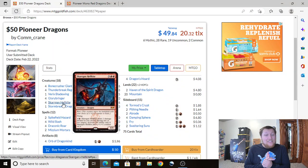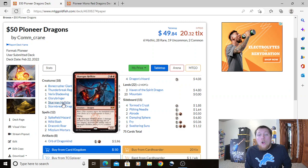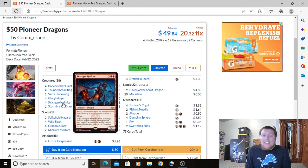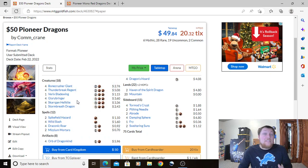Now, Skargon Hellkite — a very forgotten dragon. It's a 4/4 for 3 and 2 Red with Riot, meaning it enters with a +1/+1 counter or haste, making it either a 4/4 flying haste or a 5/5 flyer. For 3 and a Red, Skargon Hellkite deals 2 damage divided as you choose among one or two targets — but only if it has a +1/+1 counter on it. So if you need to be aggressive, give it haste; if you need to play defensively, give it the counter for the activated ability. It's not as powerful as the other 5-drop dragons but fits our budget very nicely.